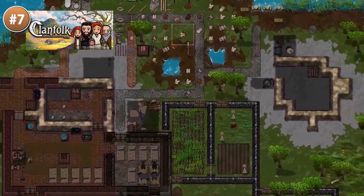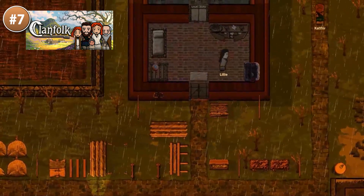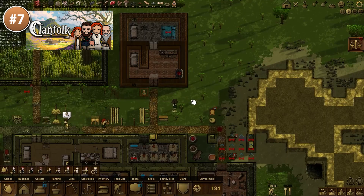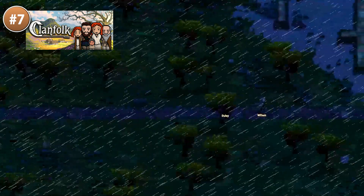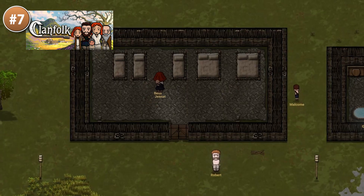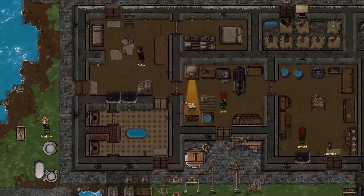Up next for a really awesome colony sim, here is Clanfolk. You can tell right away that it's definitely inspired by Rimworld, so if you like that chances are you're going to like this one. It's set in the Scottish Highlands, a very unforgiving environment where you must fish, gather, hunt and farm in order to survive. You start off simple with just a handful of clansmen, gather some wood and build a simple hut. Things are easy in the summer but get really difficult in the winter, so you must build an inn, trade with other clans, and hopefully your clan will prosper for many generations. It's out now in early access but already seems extremely well built and packed with tons of features.